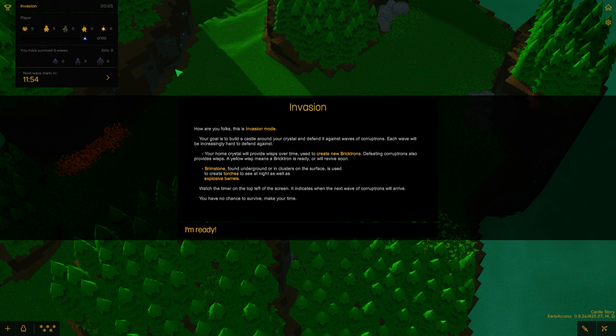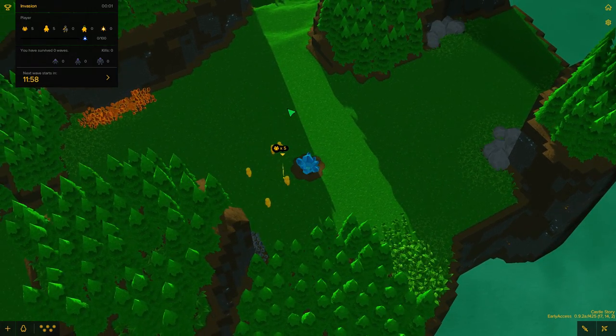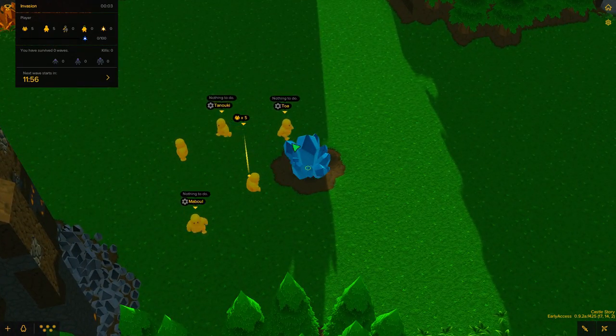This is invasion mode. Our goal is to build a castle around your crystal and defend it against waves of Corruptrons. Each wave will be increasingly hard to defend against. We will eventually get new Bricktrons, which are our minions. We have a few resources here — this is our crystal that we need to defend. These are our Bricktrons right here. They have nothing to do right now — they're bored, they're sitting down.